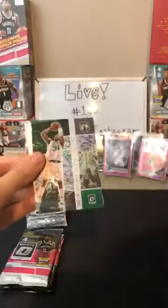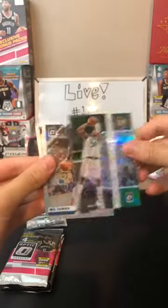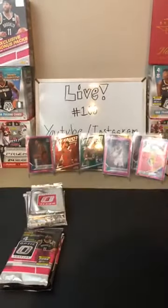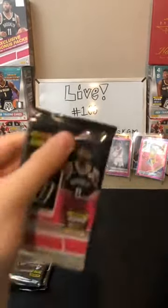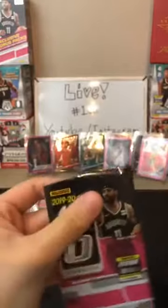Next pack: Marcus Smart for the Celtics, a holo Paul Pierce for the Celtics, holo Mo Bamba for the Magic — good one for the Magic — and Domantas Sabonis for the Pacers. About three more regular packs left including this one, then four pink packs.